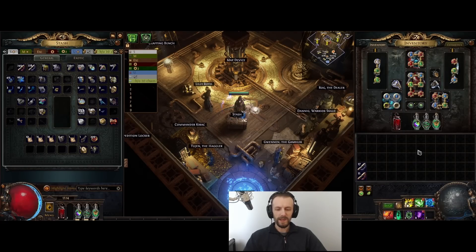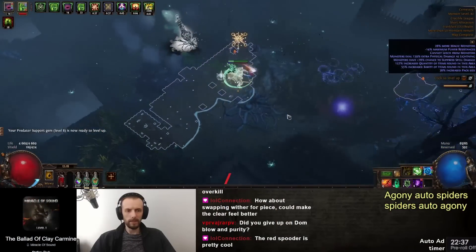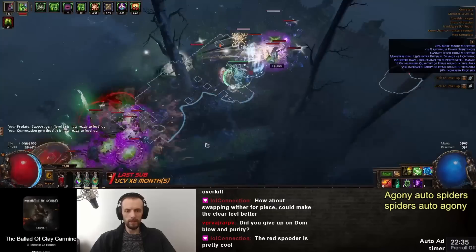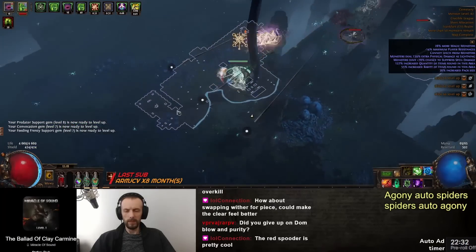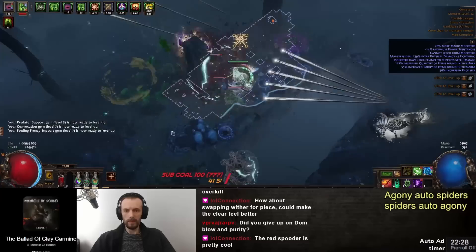Hey guys, I skipped two builds and this is the third build that I think is worth talking about and making a full build guide video. The two builds that I skipped I'm gonna talk about at the end of this video, but this one is a Held of Agony build with Arachnid Fang.